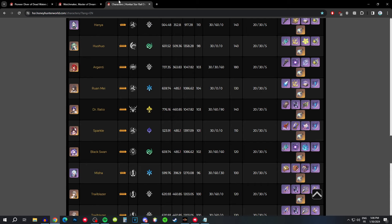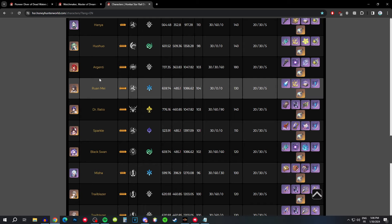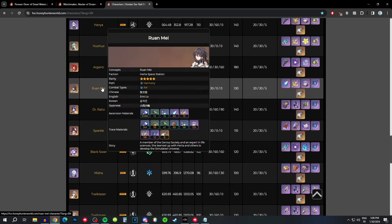For which teams and characters you'd want to use this set on, it's pretty self-explanatory — teams built around break effect. You'd want characters who use their ultimate on other characters and can benefit from break effect. You might also use this set just as a solution for buffing break effect even if the wearer doesn't benefit much themselves, but that's not really recommended. The most ideal user is Ruan Mei. She needs a lot of break effect, so this set helps her a lot, and it also buffs your team's break effect, which is great for her. Her ultimate also buffs allies, so she can take full advantage of this set — it's practically custom-made for her.